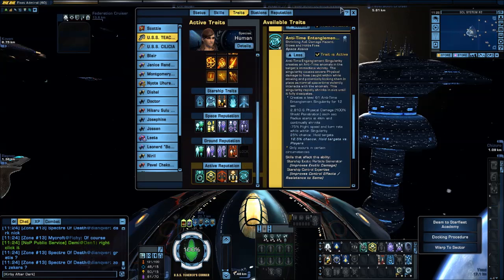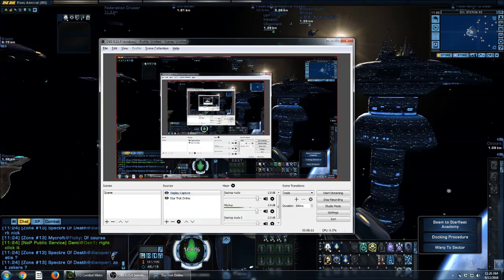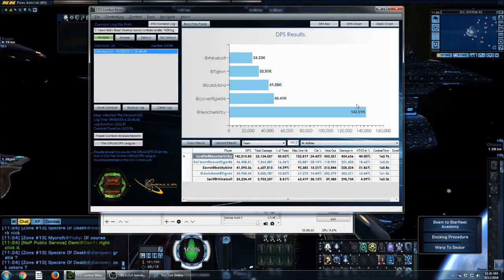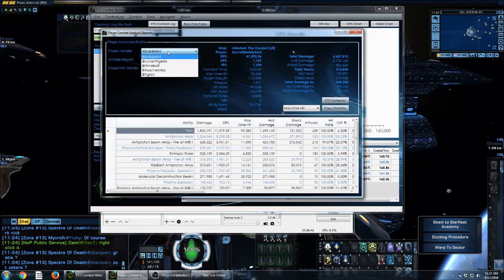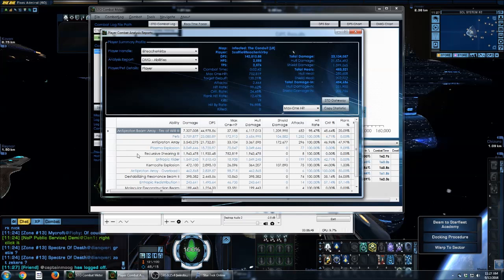And so those are the final changes I have made to this character. I'm going to show you — this was a parse I did, just randomly went into an ISA with a few friends, just the first four that said hey, I want to go. And as you can see, the result here was 142K. This was a bit of a surprise for me. If we actually look a little deeper here, you'll see quite a few things.